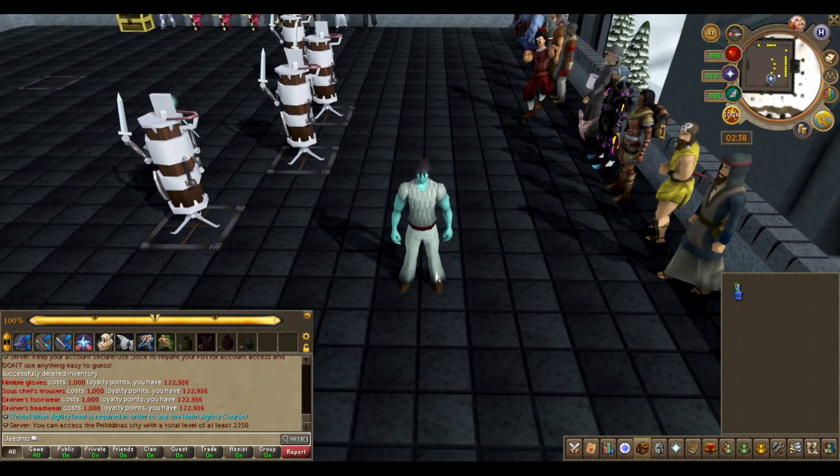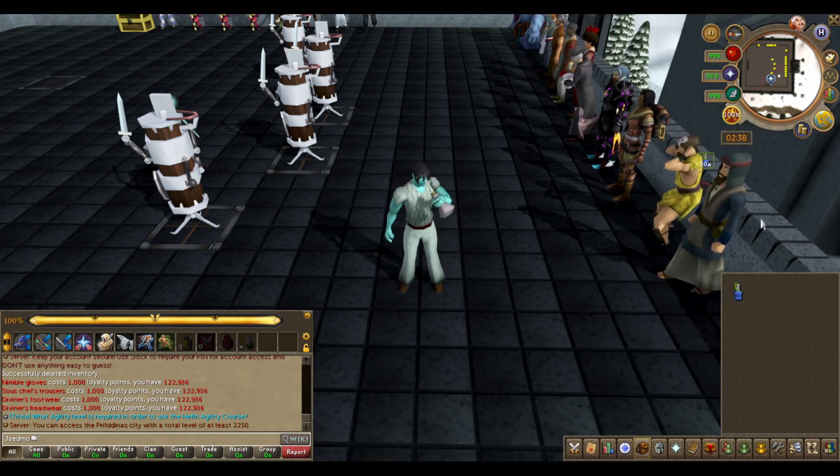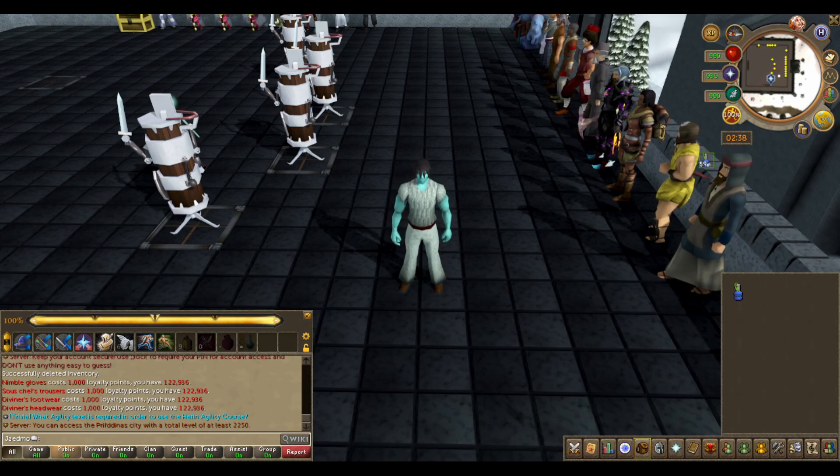Next up we have some random stuff. Perfect Juju prayer — if you drink this you'll get 5% bonus experience for prayer while using a gilded altar. This lasts 60 minutes. Furthermore, if you have the house extraordinaire perk and you're using a gilded altar, you'll receive 20% bonus experience.